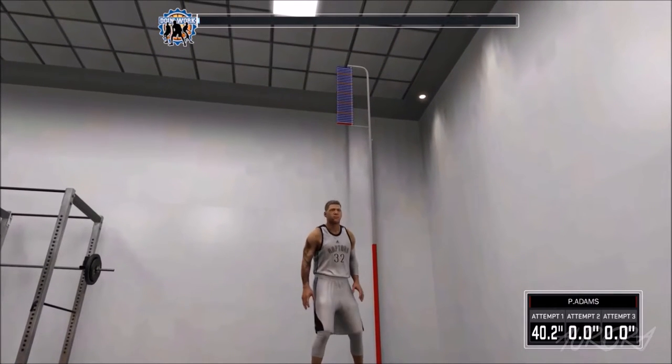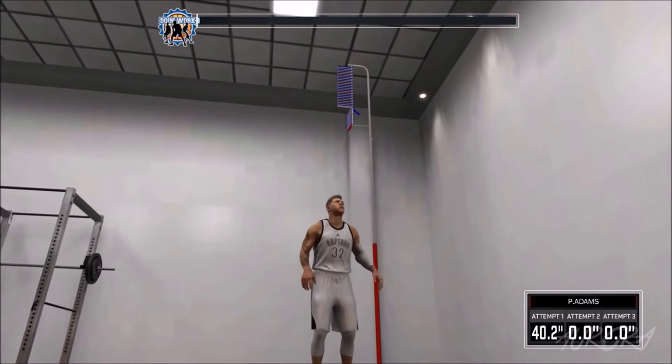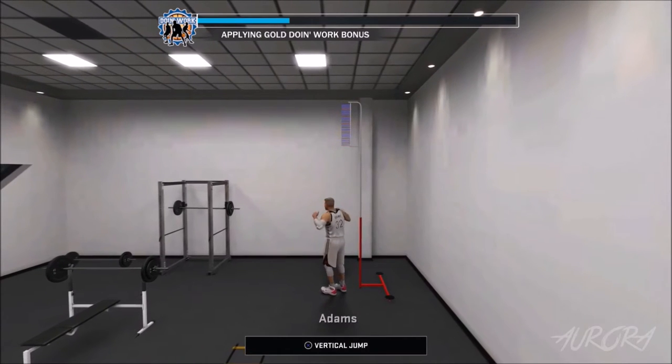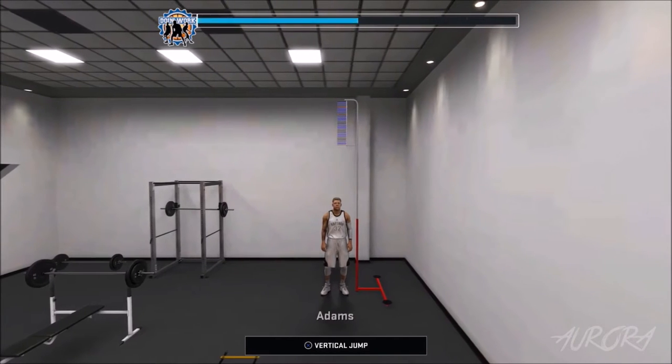You can do three jumps — it's literally just three jumps. I got zero on purpose right here to show you how easy it is to get a gold. I did a 40, a zero, and a 40 and still got a gold. You just have to do this twice and your doing work meter goes all the way up — that's what you're looking for.